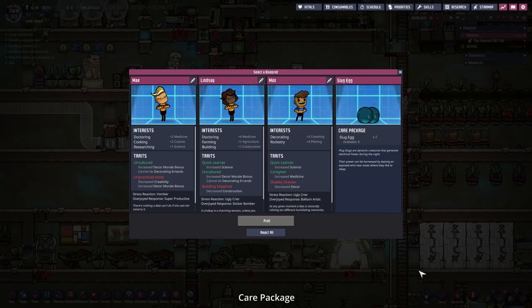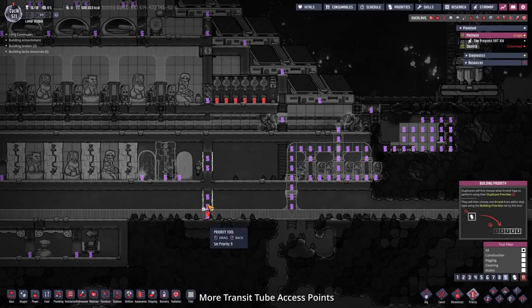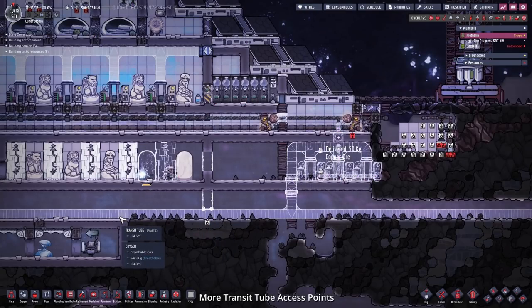More slug eggs — not sure if we really need that. For now I'm planning on only letting the dupes in suits access the industrial brick, so I'm going to close this off temporarily. Maybe we change it up later. I'm adding a little bit more to the bathroom. This will be the access point for the dupes to the industrial brick, and this needs to be built and deconstructed so the dupes from other access points don't have access to that.